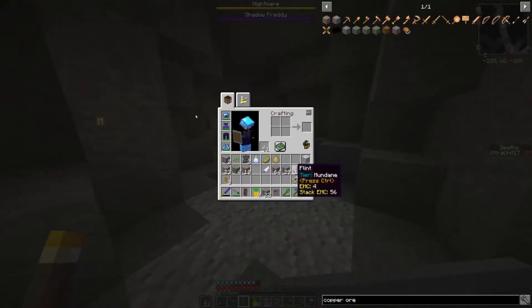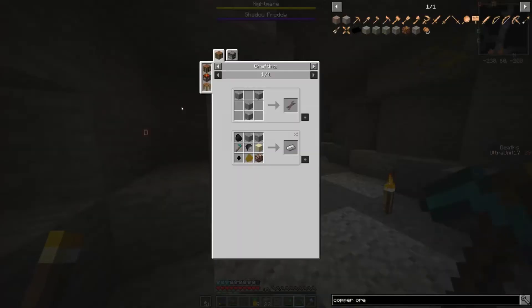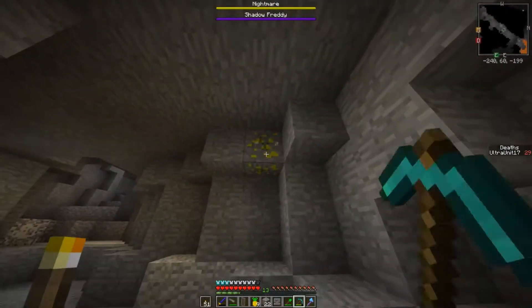I still have the magical map from Twilight Forest as well — that's kind of awkward. Oh, rusty iron rod — what could that turn into? Oh, it's from that mod, that's why.